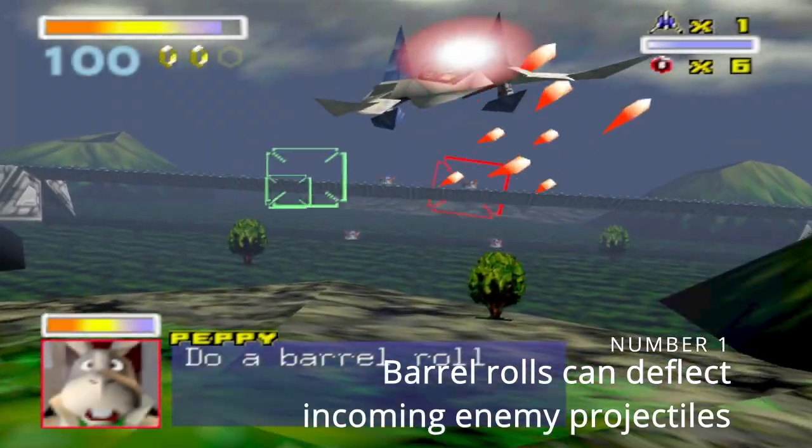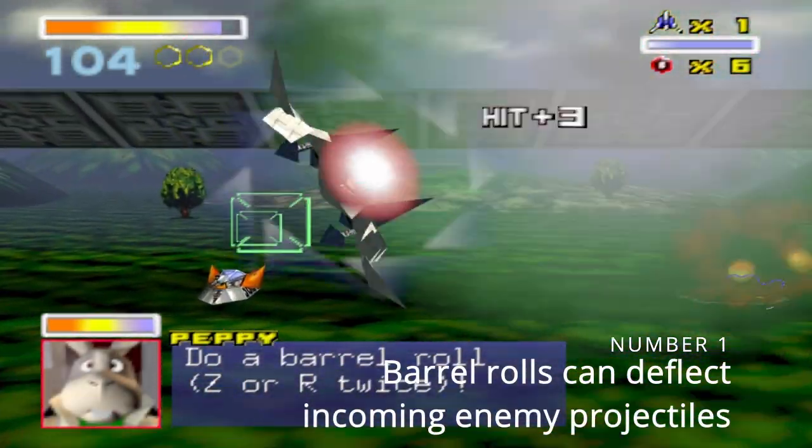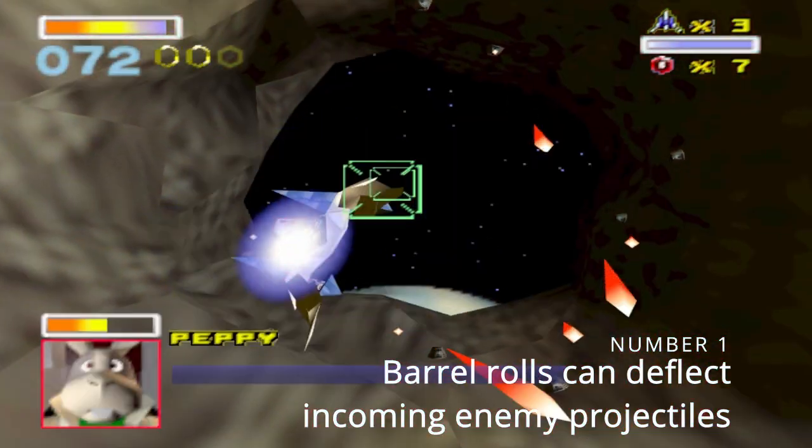And finally, for number one: doing a barrel roll can deflect incoming enemy fire. Those wings will literally slap away most projectiles, but sadly not all of them.